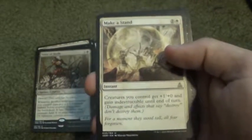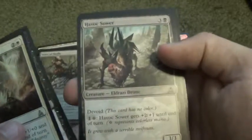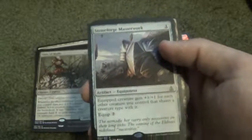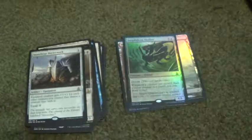Scroll through the Commons. Make a Stand for Uncommons. Grasp of Darkness, Havoc, Solver, and Stoneforge Masterwork for our Rare. And a Swamp and an Elemental Token. Pretty cool.